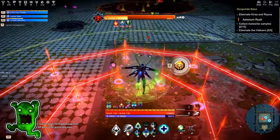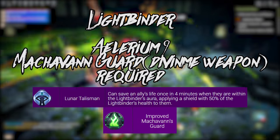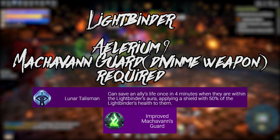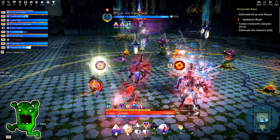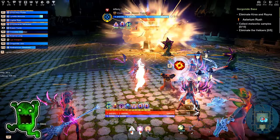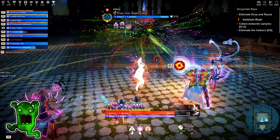Use Protective Shell on yourself or a group member when needed. For Lightbinder, you're going to use Blessing of the Sun and Incarnation of Light. If you get stunned or someone in your group dies inside the aura of this ability, it will cancel the ultimate ability.